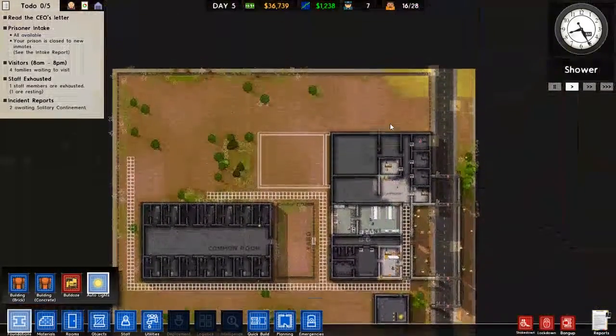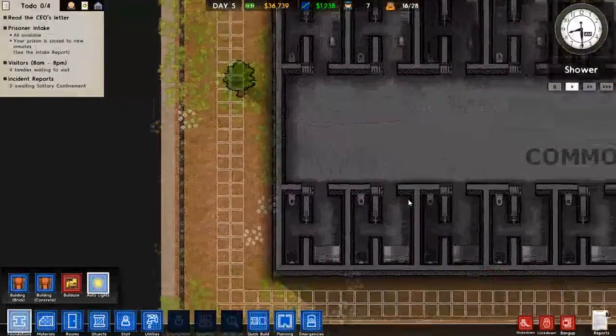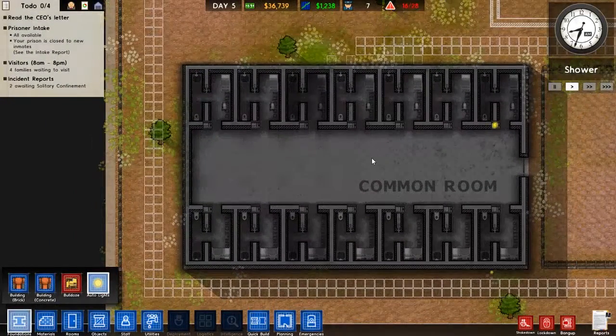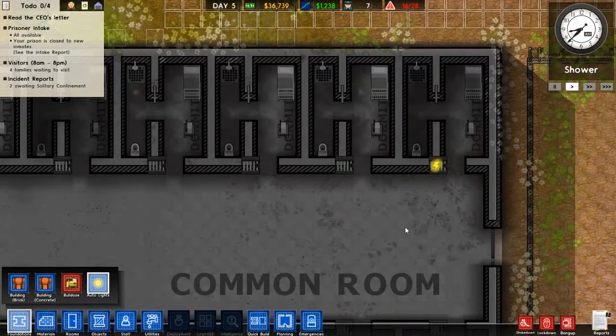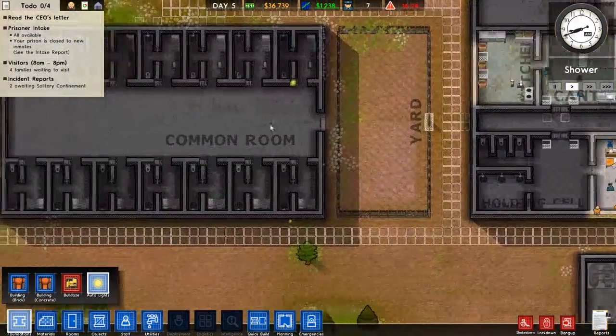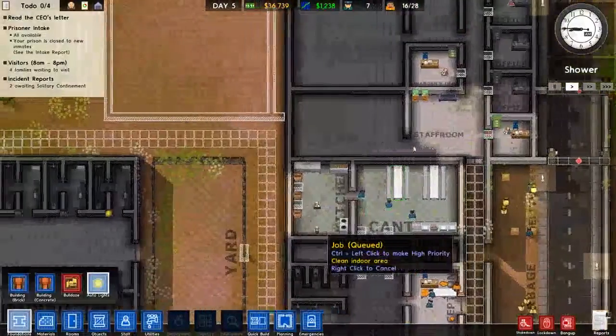Welcome back to yet another episode of Prison Architect. Last time we finally got our cells up and running, so now we have our prisoners in there — they're showering, you can hear them but you can't see them because we don't have any guards or cameras there, so we're going to have to get that set up at some point.